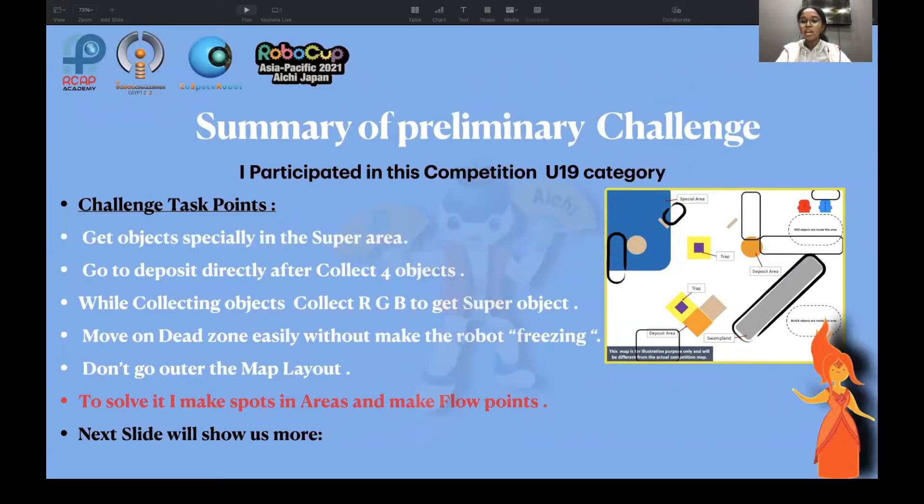I participated in this competition in the U19 category. My challenge task points: get objects, especially in the super area; go to deposit directly after collecting four objects; while collecting, get RGB objects to get the super object; move through the dead zone easily without making the robot freeze; and don't go out of the map layout.